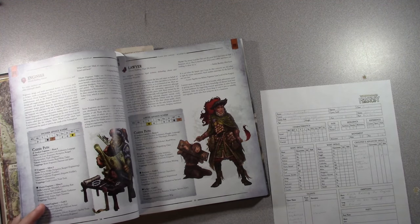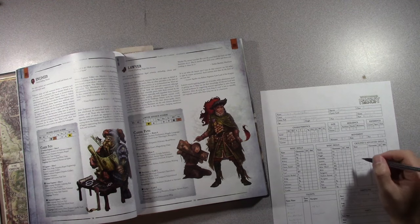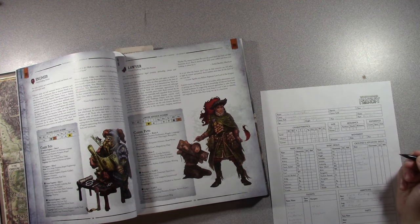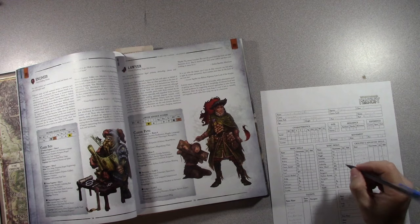So 5 advances across those career skills. That bumps consume alcohol to 8 advances total. Consume alcohol — very important for a college student. 5 in perception, 5 in endurance — got to stay up all night studying. Language classical gets 5, lore engineering gets 5, ranged black powder gets 5, trade engineer gets 5.